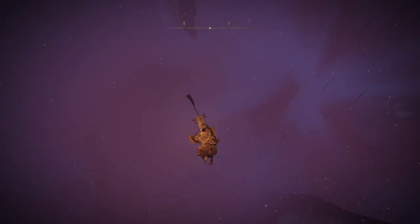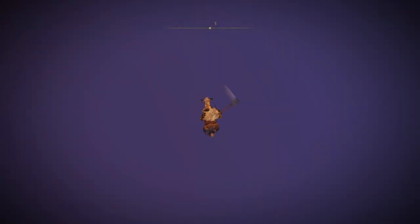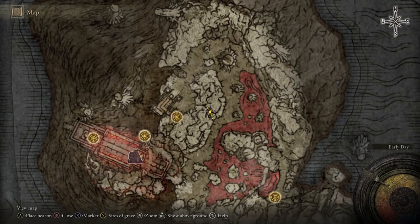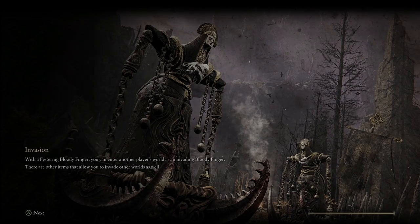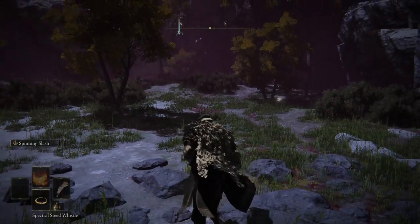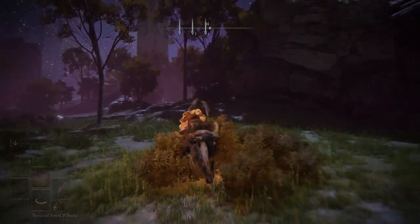After about 40 to 60 seconds of falling, you can get anywhere from 150,000 all the way up to a million runes depending on which playthrough you're on — the higher the playthrough, the more runes you get. On your first playthrough you're looking at about 100,000+ runes, and on playthrough six, seven, or eight plus you're looking at around a million. That's without a Golden Pickled Fowl Foot or a Scarab. After receiving the runes, open your map, travel back to the red spot location, climb the tree, and repeat the method.